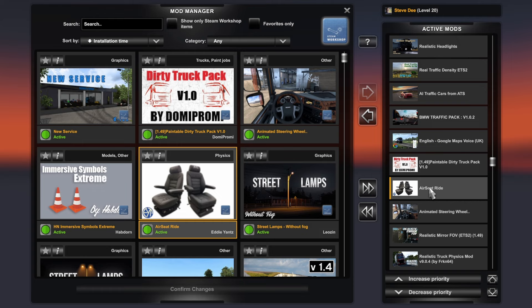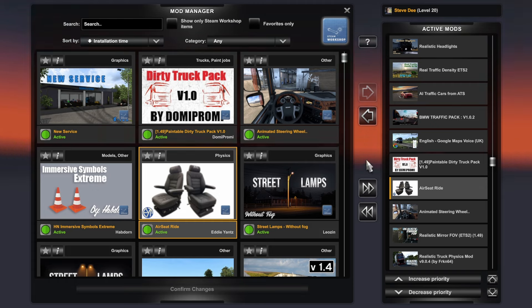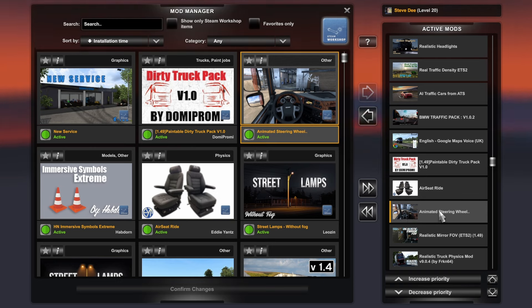This mod I absolutely love — it really gives you a sense of being in a proper truck with the seat going up and down. It's basically like a suspension seat — similar to how your truck wheels have suspension, this seat has a suspension to it to eliminate the harsh bumps. What it does is your truck windscreen and everything in front of you moves up and down a little bit. If you suffer from motion sickness you might not want it, but I personally think it's absolutely fantastic.